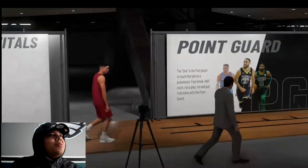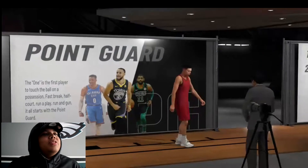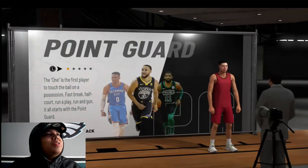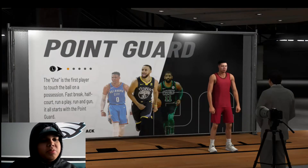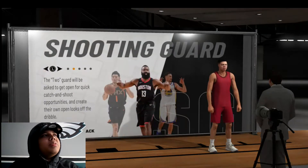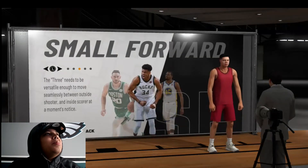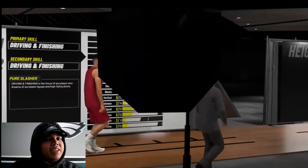Now we pick the position. I always rocked with a small forward. Since 2K16 I've always been picking small forward. I don't really like the point guard anymore — everybody picks the point guard. When you play Park or Pro-Am, you've always got a team full of point guards. I like to go ahead and be different and pick small forward. I pick that every year.